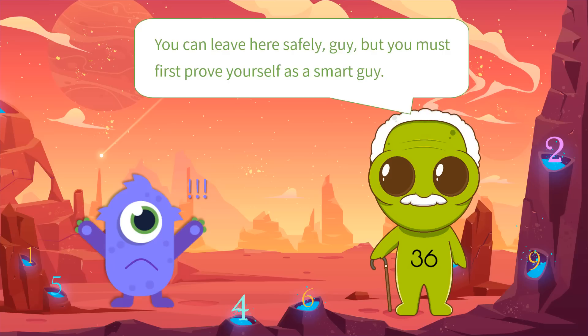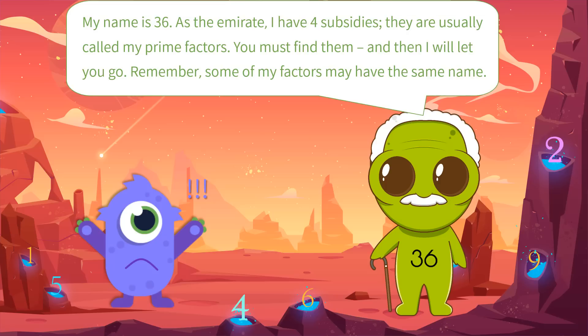The Emirate said with a muffled voice: my name is 36. As the Emirate, I have four subsidies, usually called my Prime Factors. You must find them, and I will let you go.